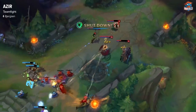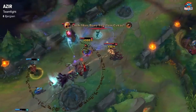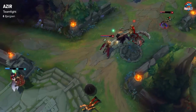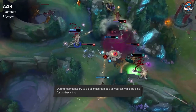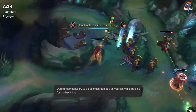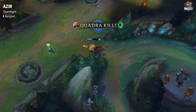Azir's teamfighting is all about doing as much damage as you can while peeling for both of the carries. You pretty much only want to use your ult defensively unless you're against a very specific comp and have Zhonya's and things like that. So I recommend just playing it really safe, standing in the back line, doing as much damage as you can with your soldiers. Generally use your E safely, but in the right situation you can also use it to go in and stun someone or knock someone up. But pretty much just stand back, do as much damage as you can, and throw soldiers in the teamfight.